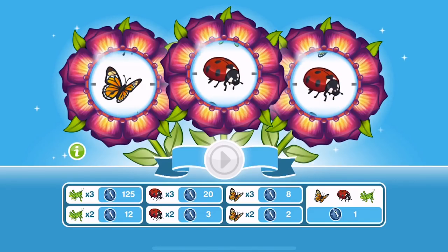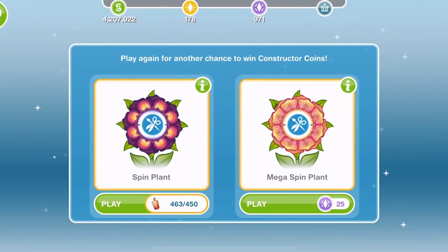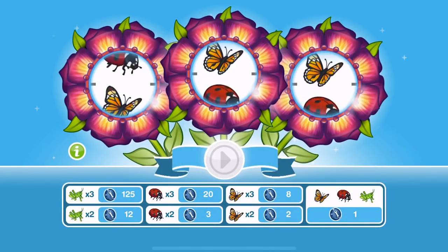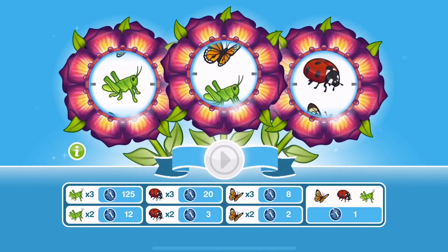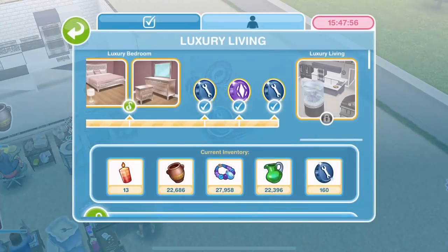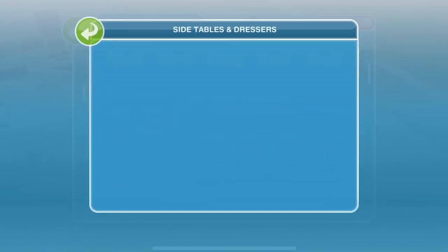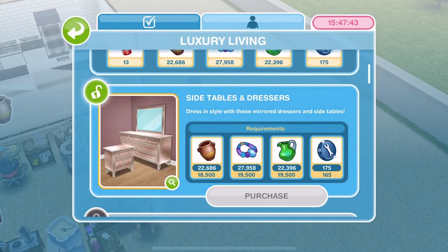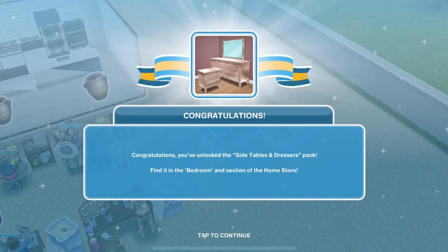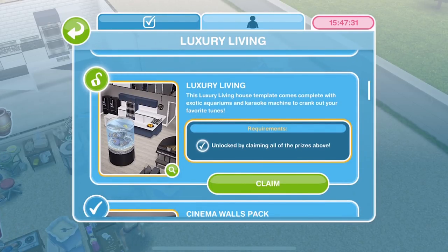We got 12 Constructor Coins — and that is enough to unlock the final prize! Side tables and dresses! Let's purchase them. We've got the side tables and dresses and we have now unlocked Luxury Living. This luxury living house template comes complete with exotic aquariums and a karaoke machine to crank out your favourite tune.